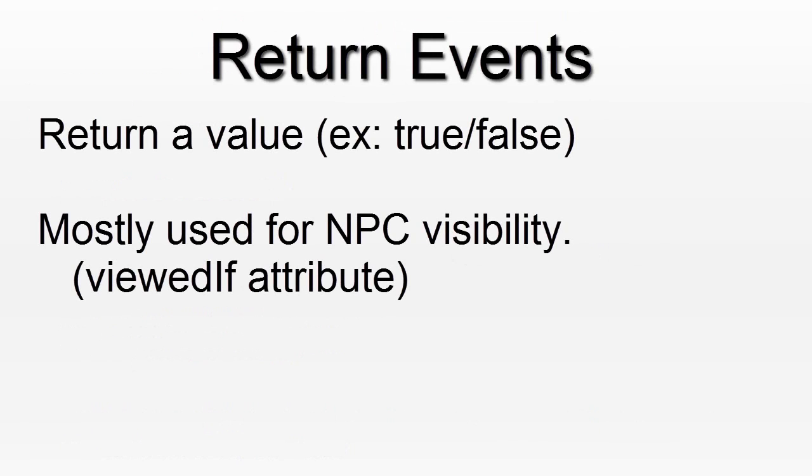There is also another type of event. So far we have seen events that actually do something; now we will see events that return a value. Most of the time you will use this type of event when you want to change the visibility of an NPC. If the event returns true, then the NPC is visible. If the event returns false, then the NPC is invisible. You can accomplish that by linking that event to the ViewedIf property of the NPC when you spawn it.